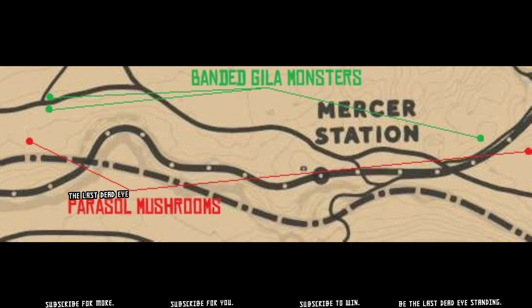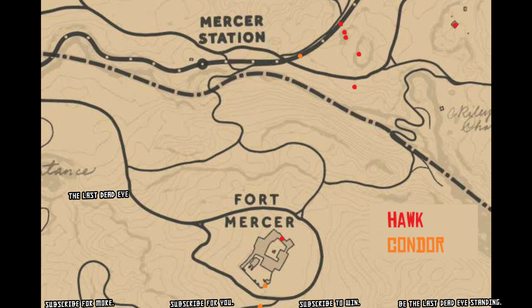If you're heading over to the New Austin area to get your hawk, you can also find parasol mushrooms all over the west side of New Austin. Here are a couple of locations by Mercer Station, which are convenient because you can also find tons of hawks just east of Mercer Station.